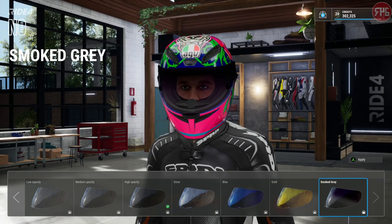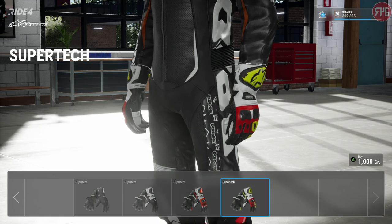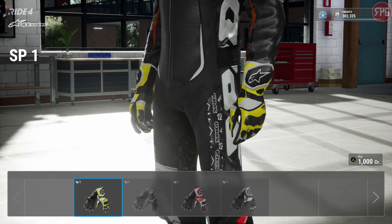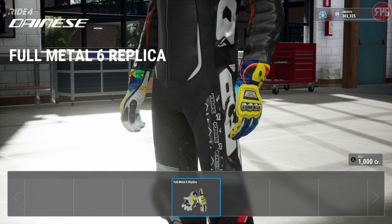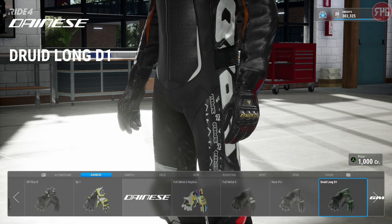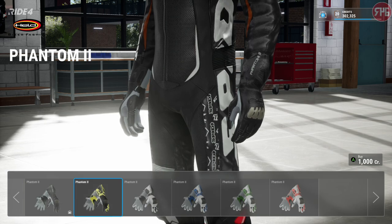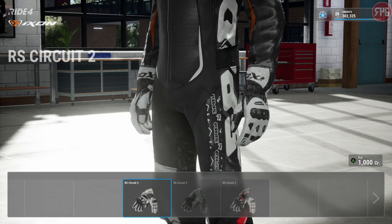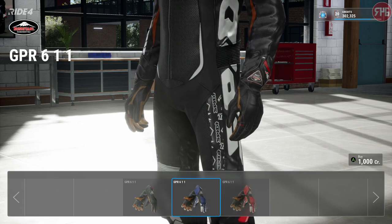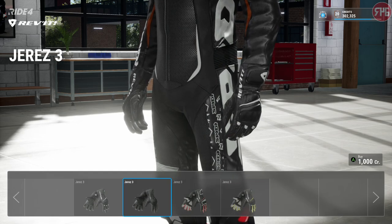Visors - pretty standard, we've had these before in previous Ride games. Gloves - similar thing: pick between styles and colours. There is also the addition of a leather editor for your rider, which again we will look at in a second. There are some brands which have not been in any of the Ride series before, so it is good to see different brands come into the game. There does seem to be a decent selection of gloves, especially compared to helmets and compared to previous Ride games.